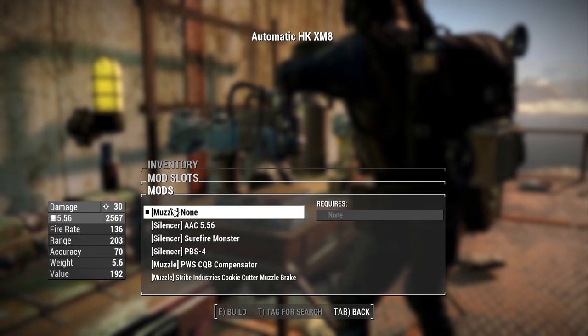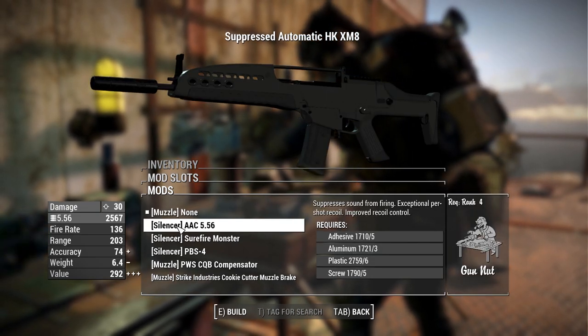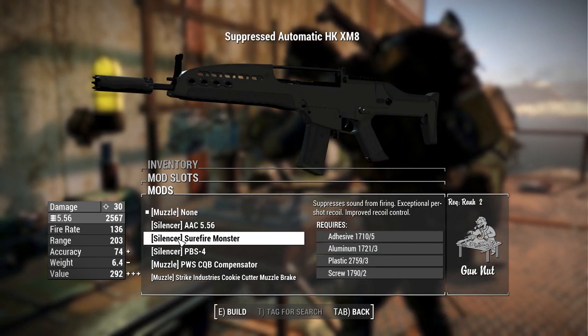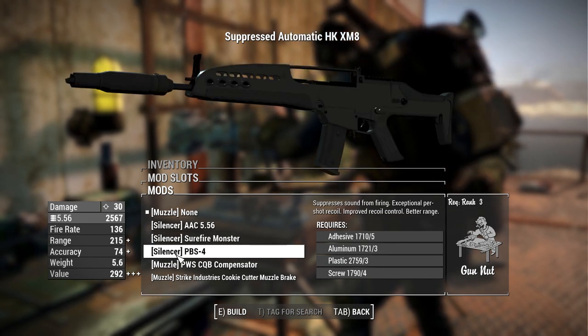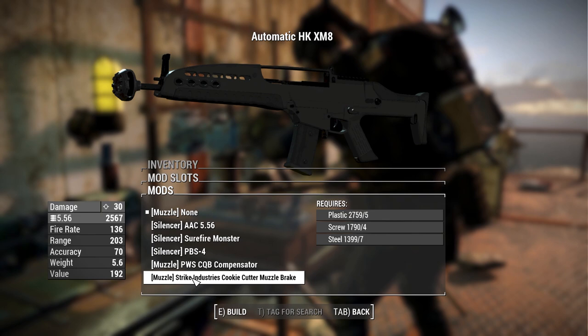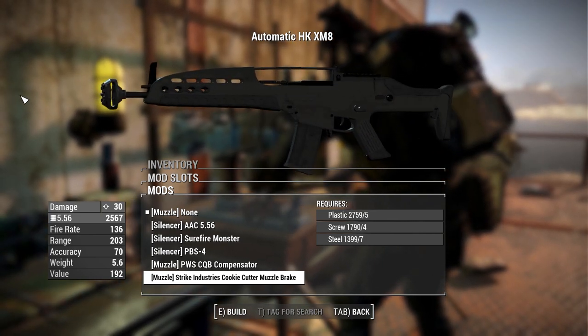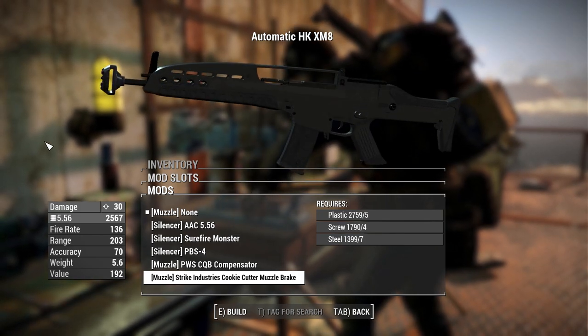For muzzles we have the option for no muzzle brake, the AAC 556 suppressor, the Surefire Monster suppressor, the PBS4 suppressor, the PWS CQB compensator, and the Strike Industries cookie cutter muzzle brake — one that's been popping up on a lot of weapon mods lately, though it is a very interesting design.